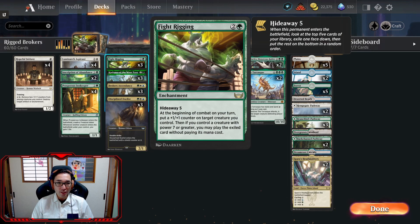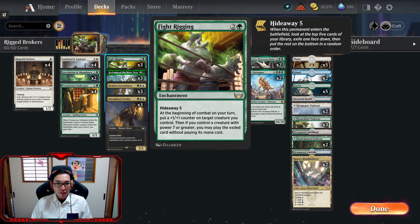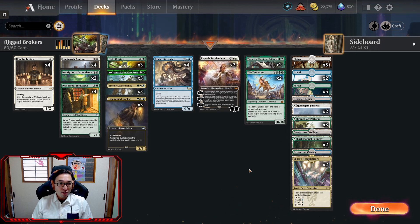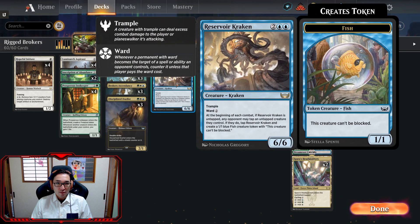I really wanted to try out the whole Fight Rigging deck — it seems like a lot of fun. I think a lot of people tend to go the Jund route for this; it's a great combo with Shakedown Heavy and Valki — a seven-mana planeswalker on turn four, that's just insane. But I wanted to do something a little bit different, so I went with Brokers.